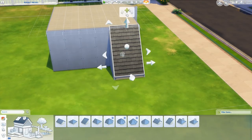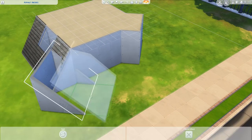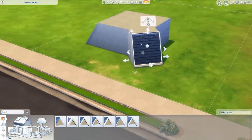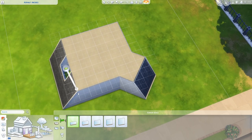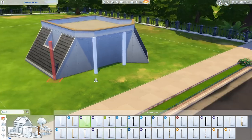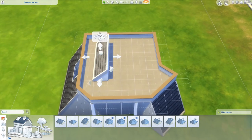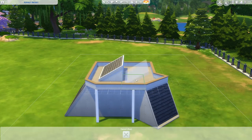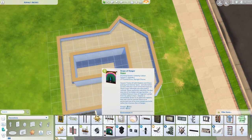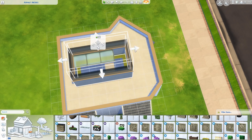I was inspired by the mad scientist house build that I did just recently with all the strange roofs sort of on the ground, sticking up into the air, being a little different and unique. So I thought I'm gonna do another build like that, but this one is not gonna be as tall. It's gonna actually go down.